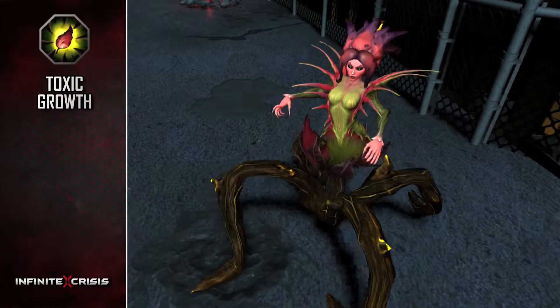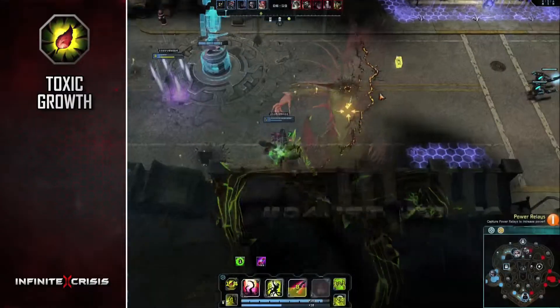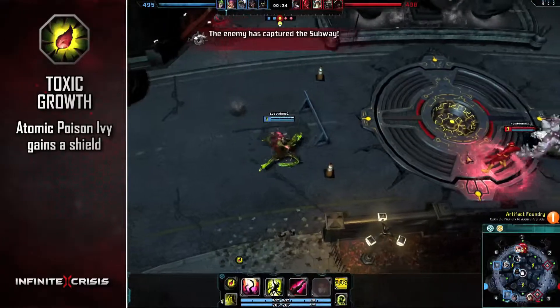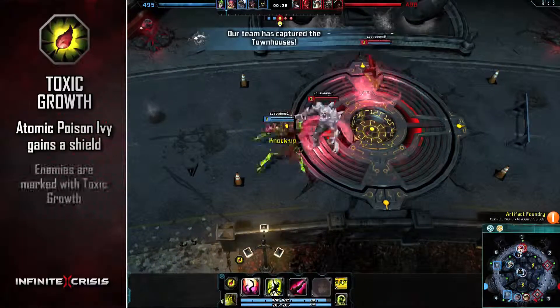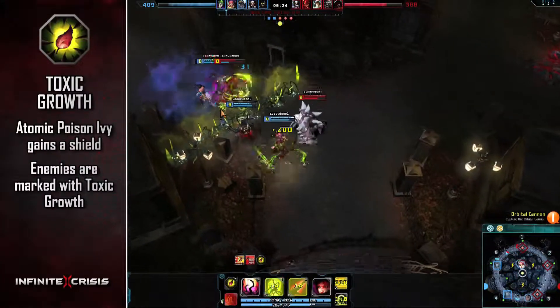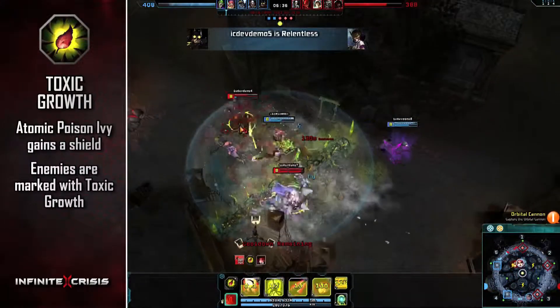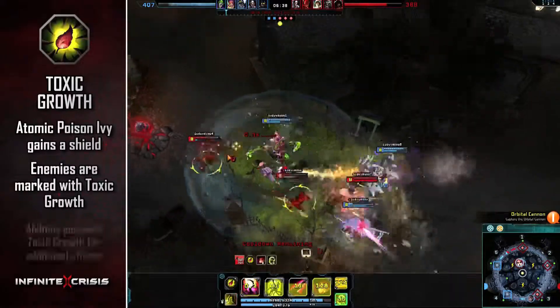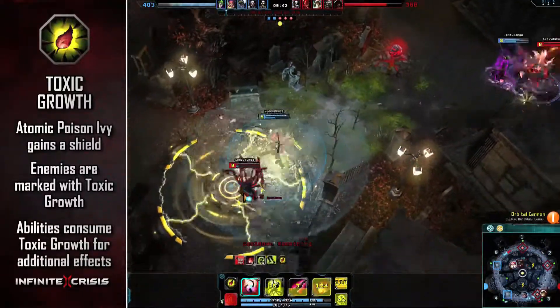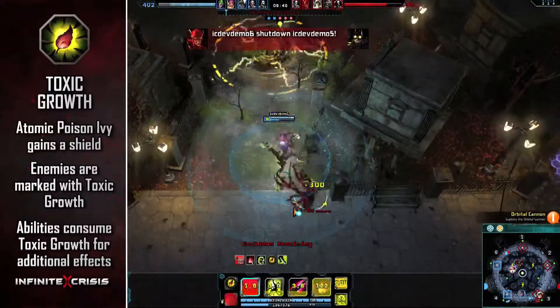Her passive is called Toxic Growth. If she has taken no damage after a short time, Atomic Poison Ivy gains a shield. Enemies who use basic attacks on the shield are marked with Toxic Growth, which grants her skills additional effects. In addition, her damage-based skills mark enemies with Toxic Growth. If an enemy is already marked with Toxic Growth, the mark is consumed and grants additional effects to the skill.